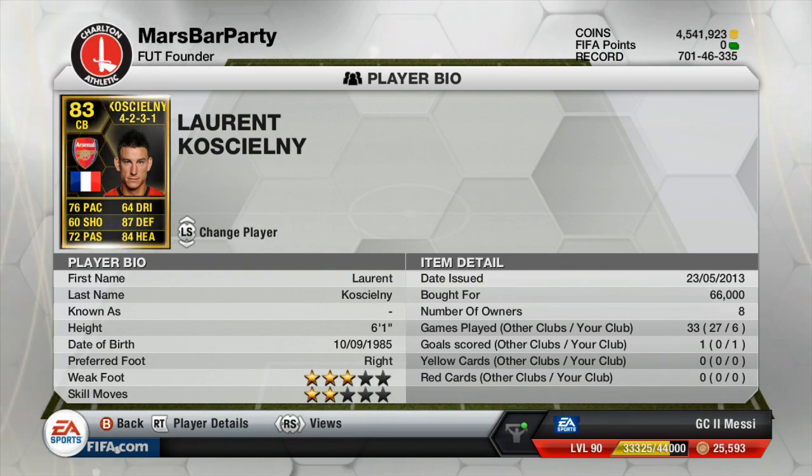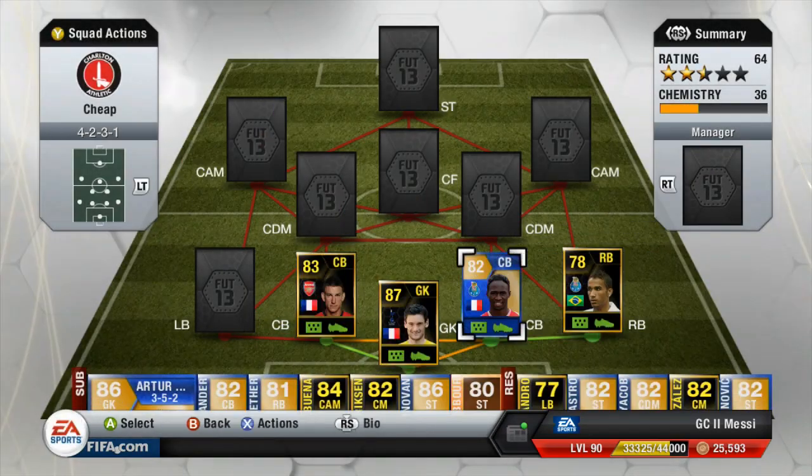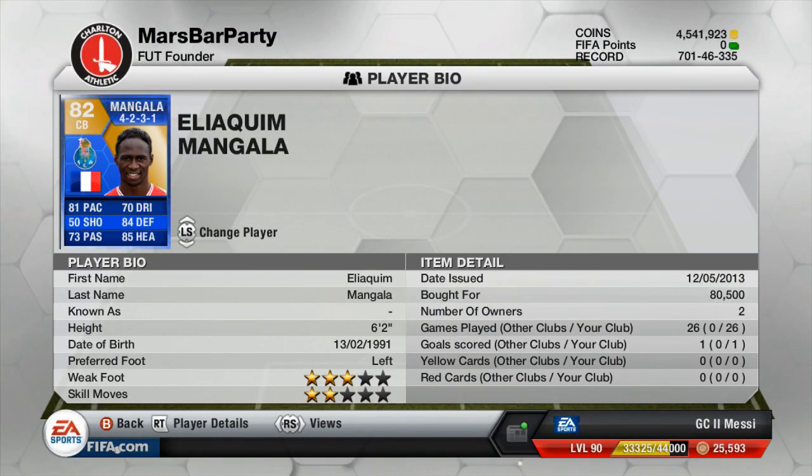The other centre back is going to be a blue card — that's Mangala. This guy's one of my favourite defenders in the game. He's got 81 pace, 6'2 height, high defensive work rate — what more can you ask for. He's also got very good heading and defending stats as well.